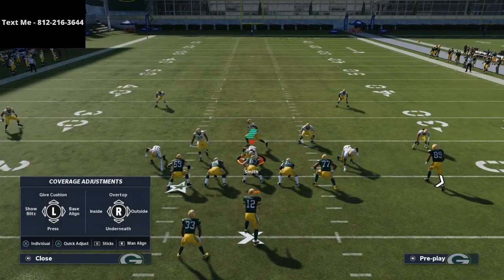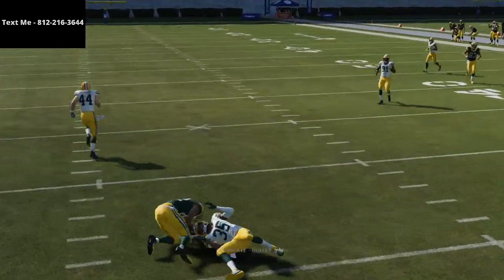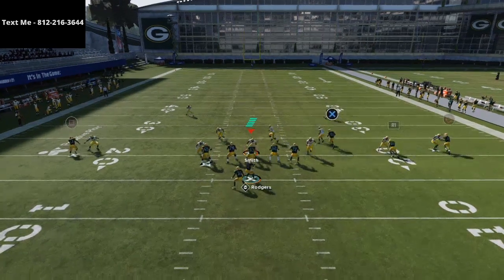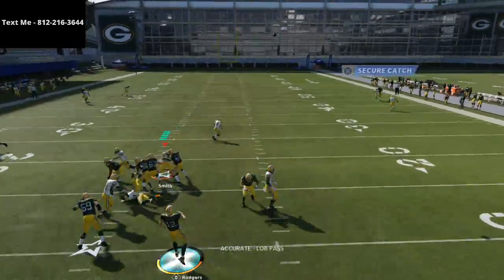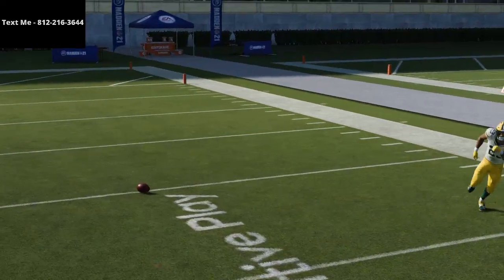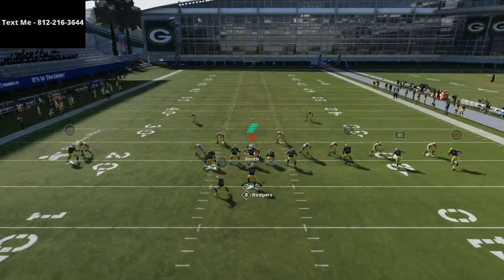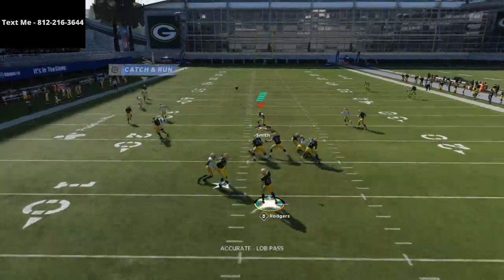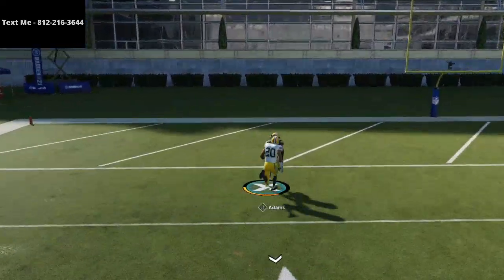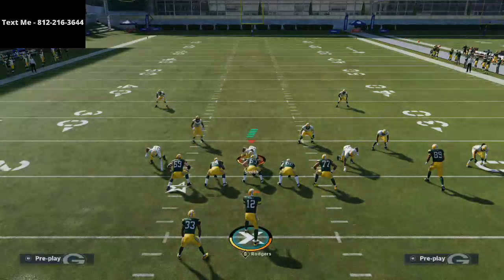That slant — this trail shake route — if you could motion it it would be a lot better in my opinion, but it does get underneath as long as they shade outside. Most people are going to shade outside. If they press coverage and take the safeties away, these streaks get the right positioning you need unless the corner is just superior to your player. With a superior wide receiver like Davante Adams, he's going to beat his man by several yards over the top. You use those streaks on both sides, and the trail shake route is for when they're truly honoring those streaks and taking them away.